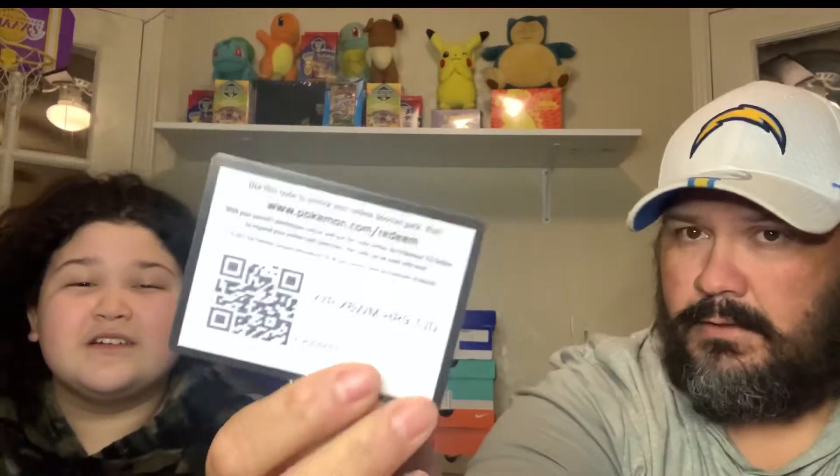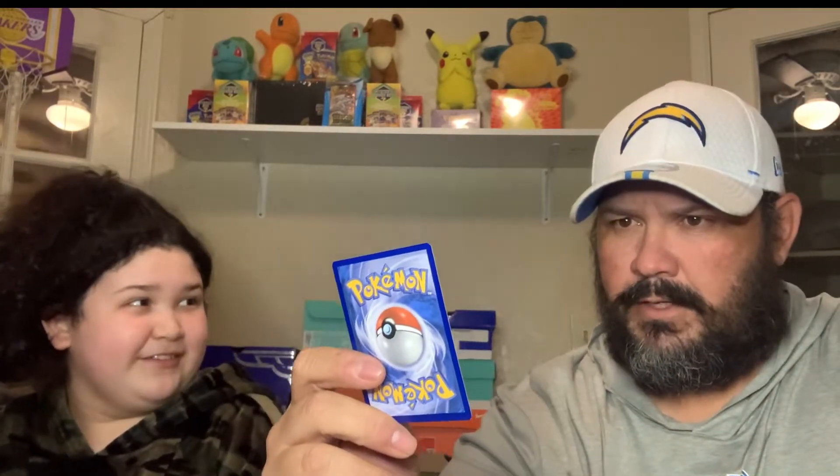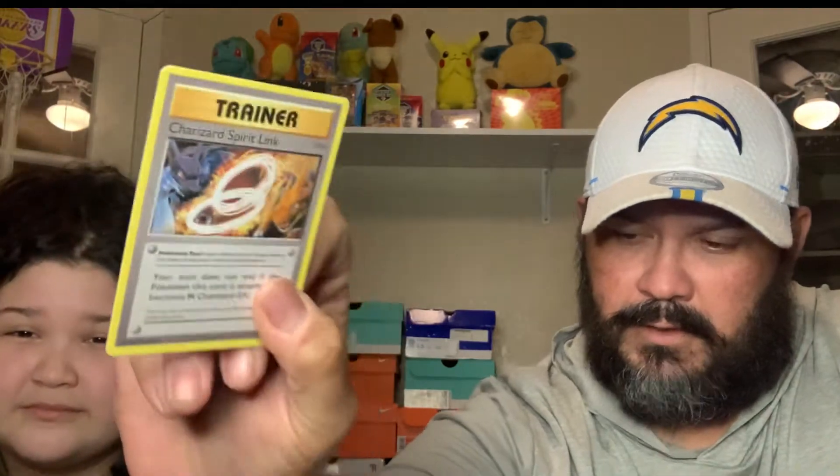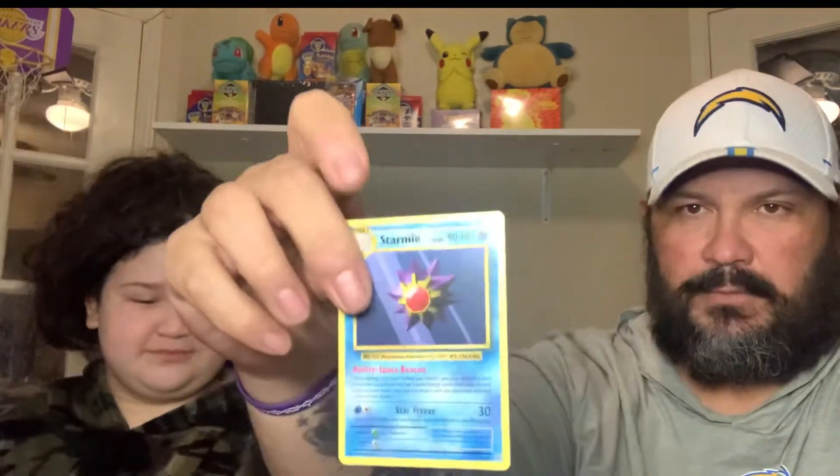Here we go, another Raichu pack. Let's see if this one's right for me — code card, guys. One, two, three — I'll guess water, but it's not going to be there first. Trainer, oh Charmander! Trainer, Charizard trainer, and we got the Charizard XY — it looks cool. I'll put that one to the side. Drowsy, Electrobuzz, Vulpix, true Onyx, Machoke — and then Starme is my rare.